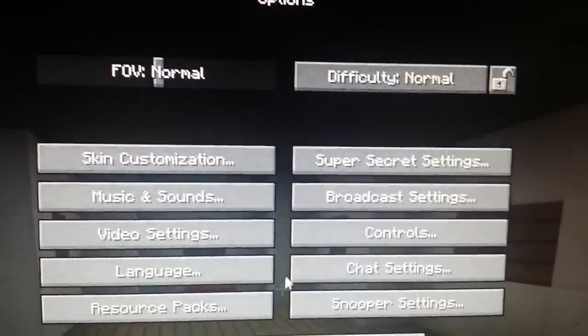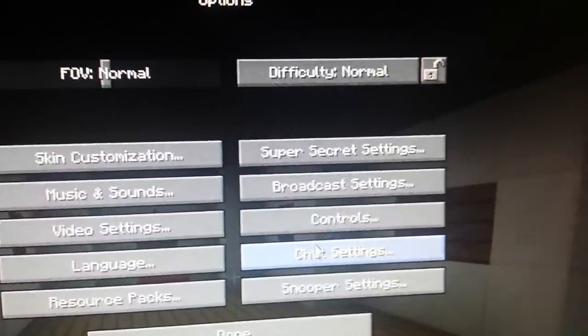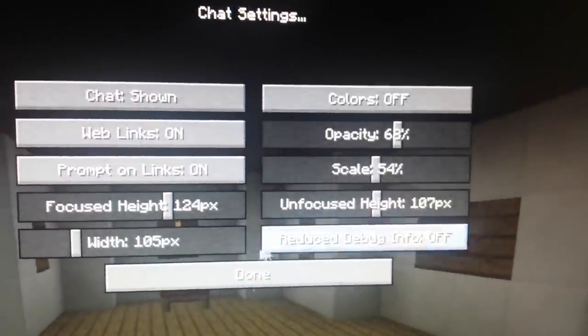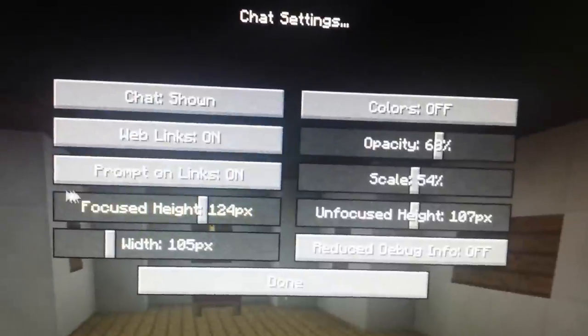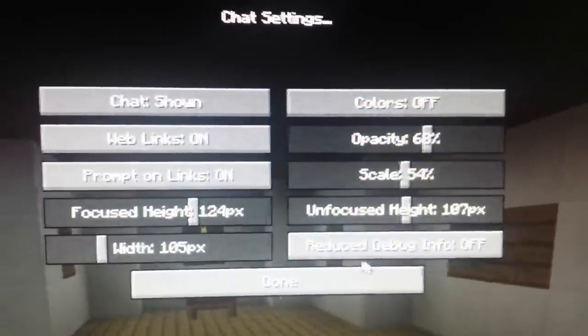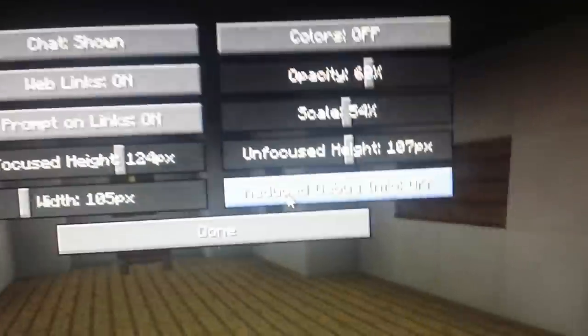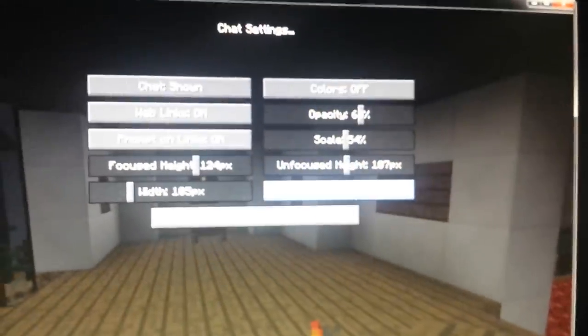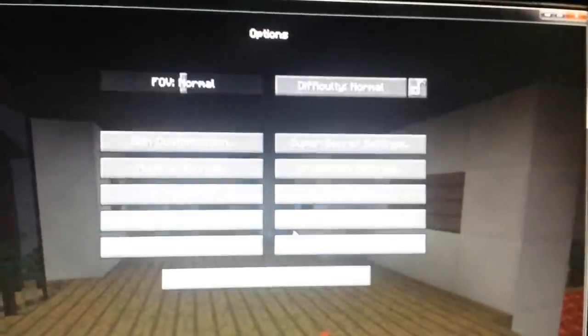I made the stupid mistake of, for some reason, going into — I think it was chat, yep, chat — and I started messing around and flicking buttons on and off and stuff like that. This reduced debug info. If you click that, let's go back to the game.